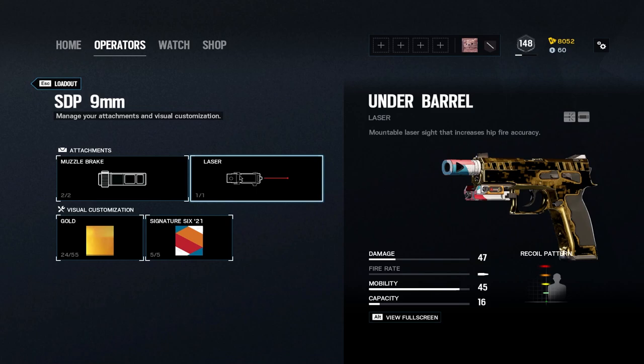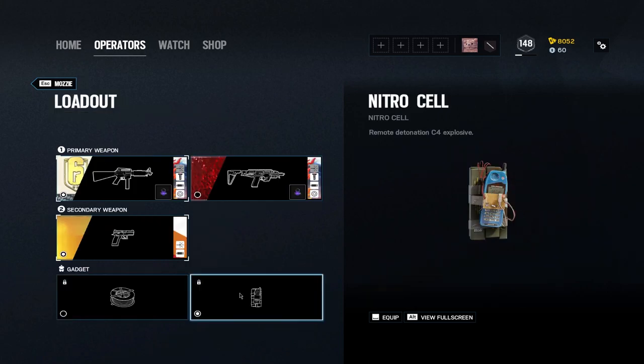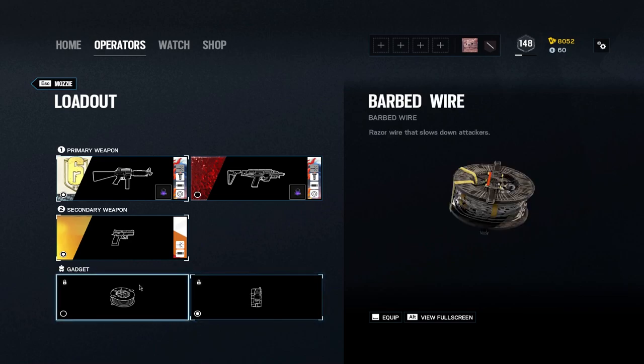I keep the laser on for the reduced hipfire spread, so if I'm ever caught in a panic moment, hopefully one of those shots when hipfiring gets through a little easier compared to without laser. For his gadget, you're definitely going to want to run the nitro cell. Mozzie is just such a versatile operator when it comes to his nitro cell. I honestly don't know anyone who uses the barbed wire or why you would use it.